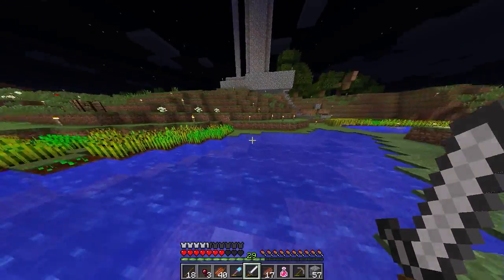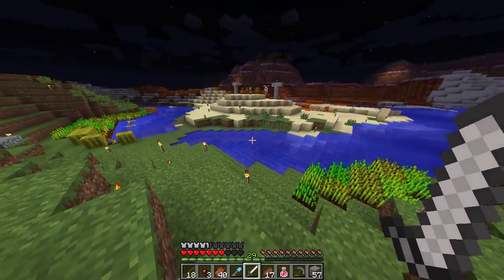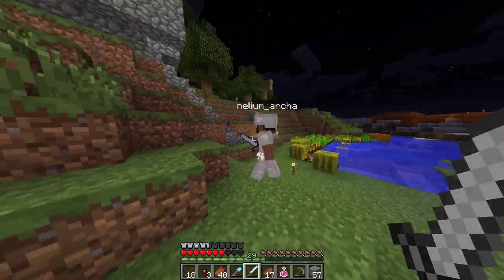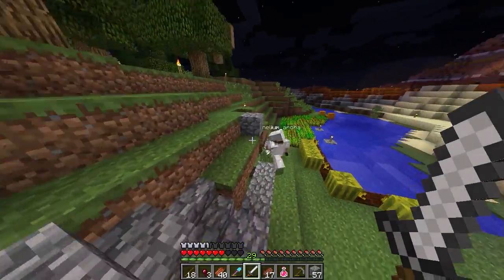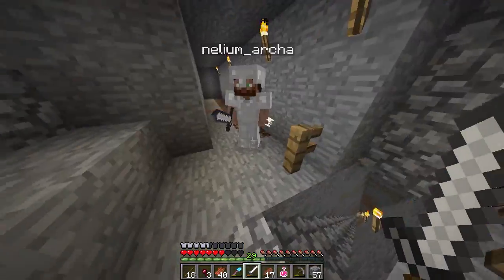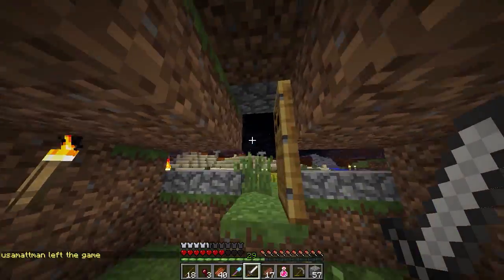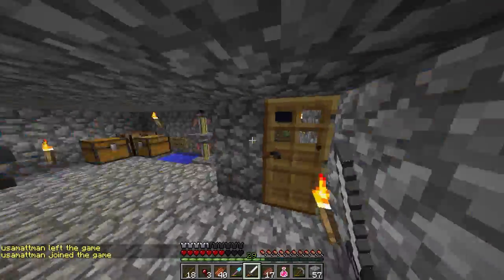That last column we found that had the items — that was the very edge of what we can assume is the edge of the spawn chunks. Let's go inside while we're talking, it's a little bit safer. I feel bad that all the nether wart's gone. I have a ton of nether wart at my base — I've actually been coming back to the spawn house and putting some in here for people that might need it.